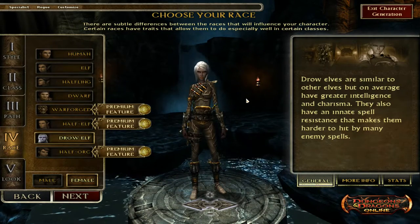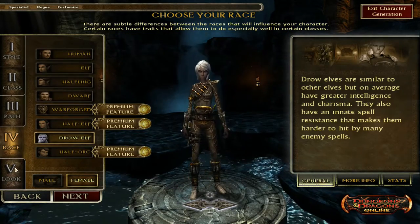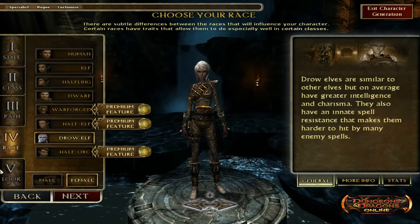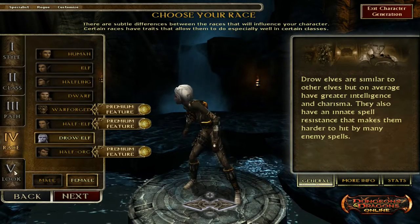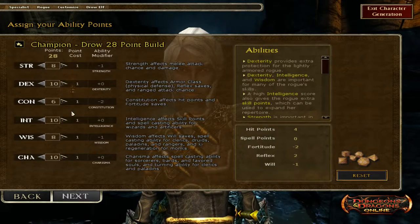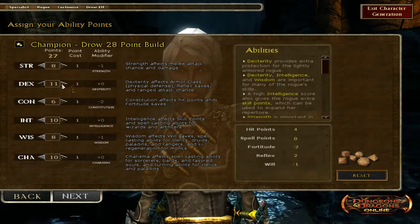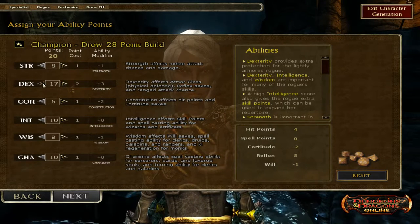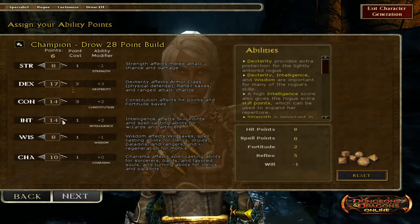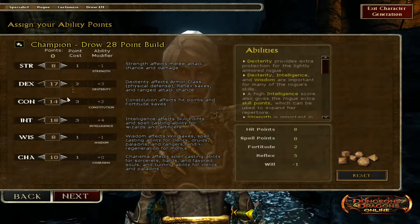There are lots of better builds out there — search the forums for more info if you have access to Artificer, tomes, or other things I don't. So Drow is the way to go. We're going to customize Drow — why not be female, just because. Starting statistics: strength 8, dexterity we're going to raise to 17.